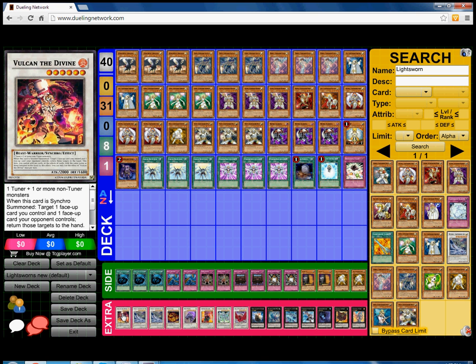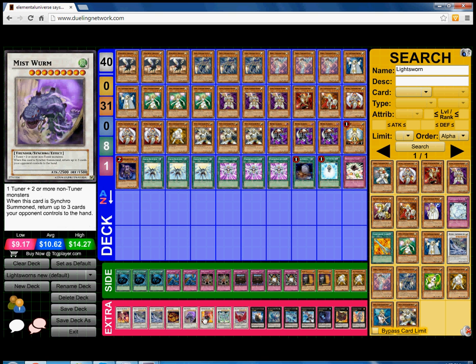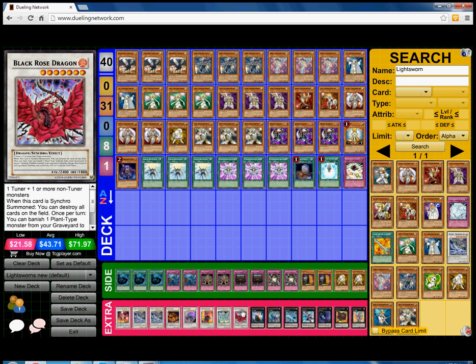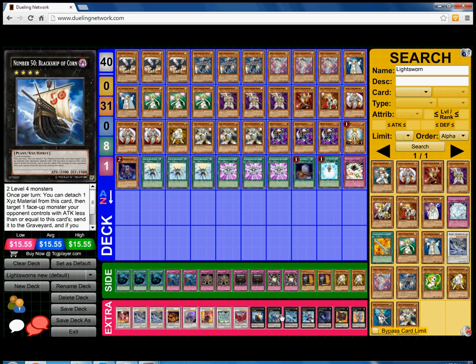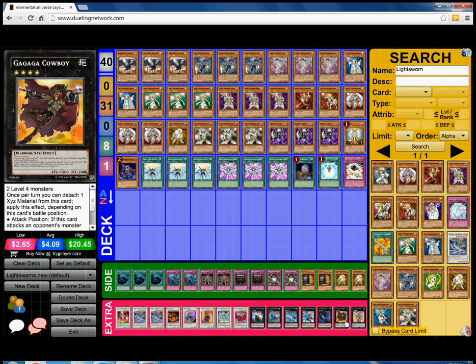For the extra deck: one Volcan Divine, Double Michael, one Mist Worm, one Star Eater, one Crimson Blader, one Stardust Dragon, one Black Rose Dragon — absolutely amazing. Sometimes you don't have Judgment Dragon but you have Black Rose because you have Lumina and Raiden, you go Black Rose and wreck your opponent's whole board. One Black Ship of Corn, one Dire Wolf, one Paladin of Photon Dragon, Maestroke, Daigusto Emeral, Cowboy, and one Number 4: Stealth Kragen. I hope you guys enjoyed this deck profile for the January 2014 format post Legacy of the Valiant. Let me know what you think and don't forget to subscribe for more Yu-Gi-Oh videos. Team Sammux Sam signing out — peace.